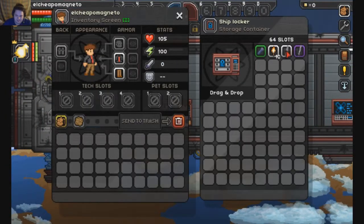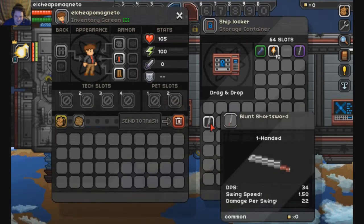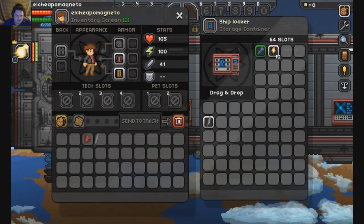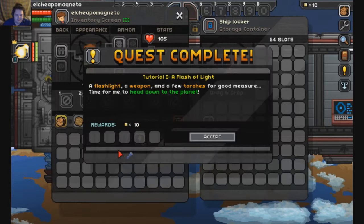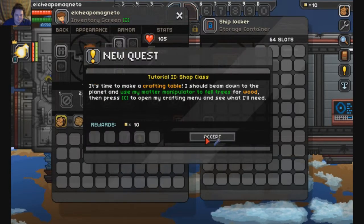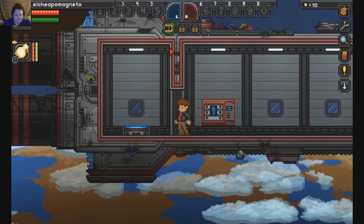I think this is our locker here. I can't see the stats of the thing. Broken Hero Sword — we're going to want that. We're going to want our torches. We're going to want our light. Now I've got to make a crafting table. Oh hey, and I've got that right there.